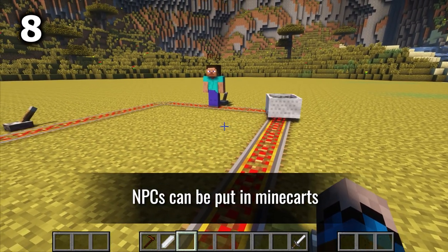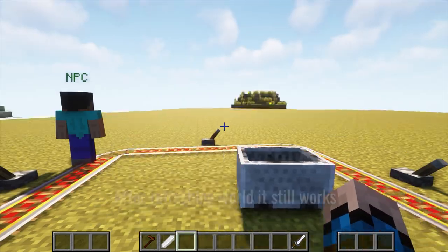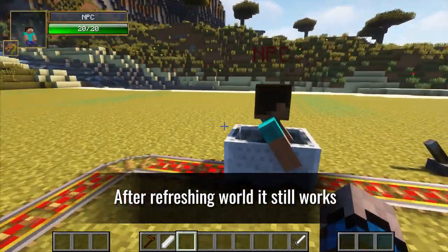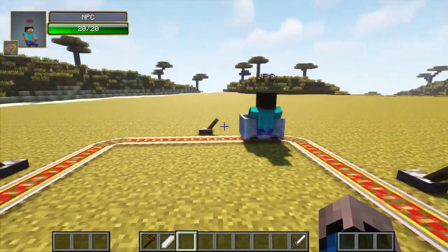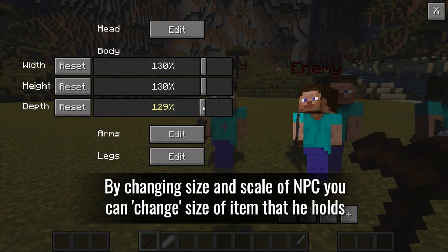NPCs can be put in minecarts, and after refreshing the world it still works. By changing the size and scale of an NPC, you can change the size of the item that he holds.